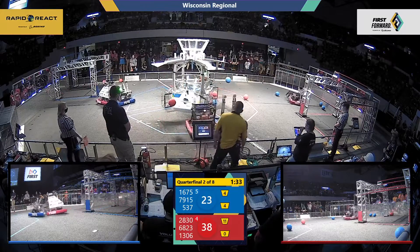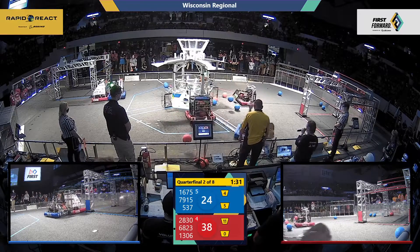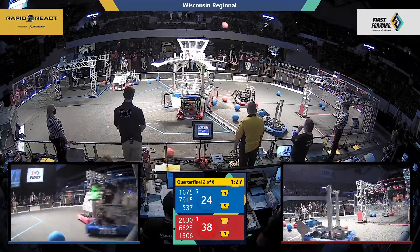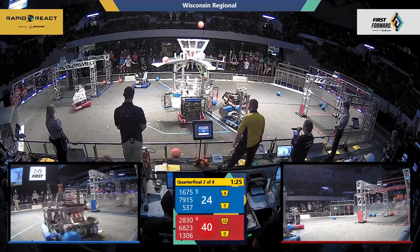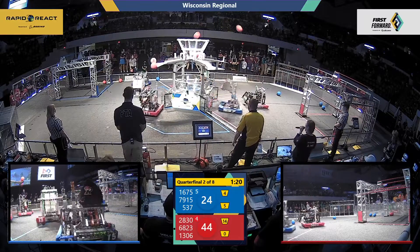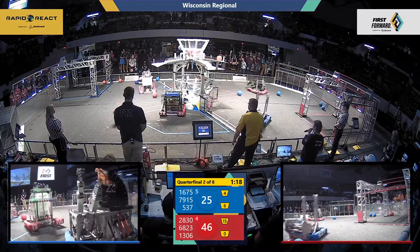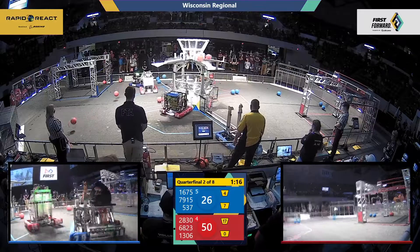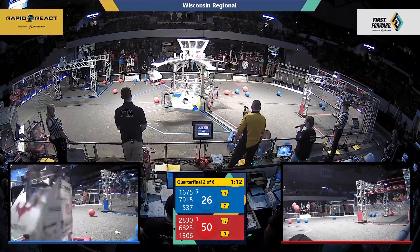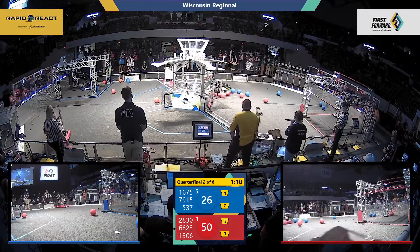On the blue alliance side, Charger Robotics adding two more to that lower hub. Wildcats adding two. Riverside Robo Tigers also adding two for the red alliance — that's four more in that upper hub. Wildcats add two more; they continue to score, having scored 17 in that upper hub so far. Riverside Robo Tigers making that 18 now.